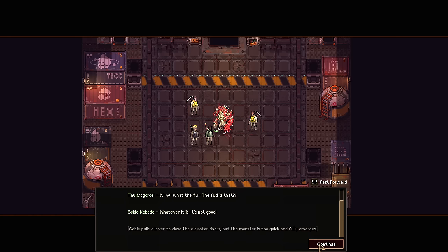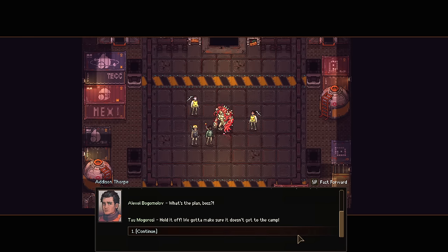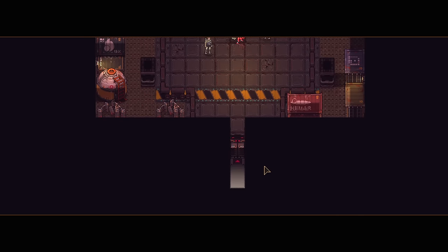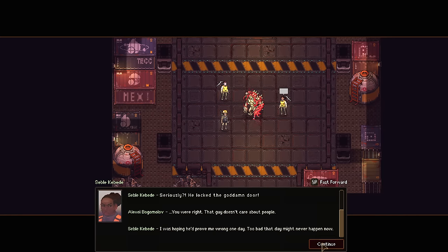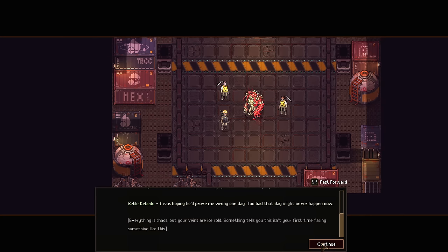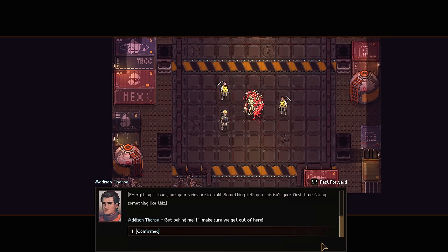Sebel pulls a lever to close the elevator doors, but the monster's too quick and fully emerges. 'What's the plan, boss?' 'Hold it off — we got to make sure it doesn't get to the camp.' Did that guy just run away and leave us here? Mogorosi splits and heads to the mine entrance, leaving you and the rest behind, and locks the door behind him. 'Seriously, lock the door?' 'You were right — that guy doesn't care about people. I was hoping he'd prove me wrong one day. We're conversating a lot for a giant flesh monster being in front of us.' 'Get behind me — I'll make sure we get out of here.'